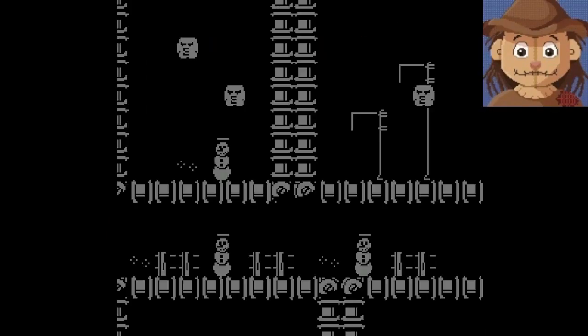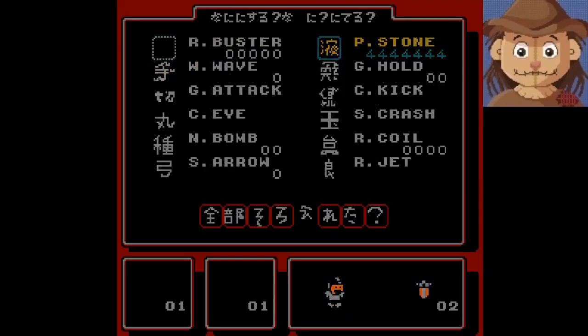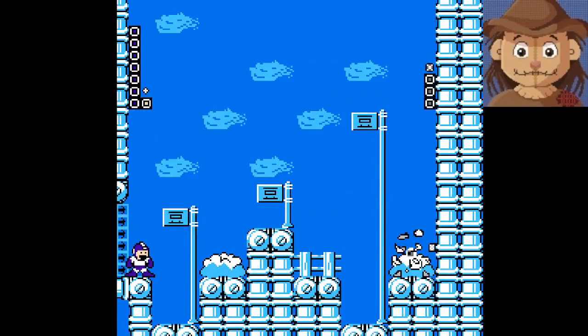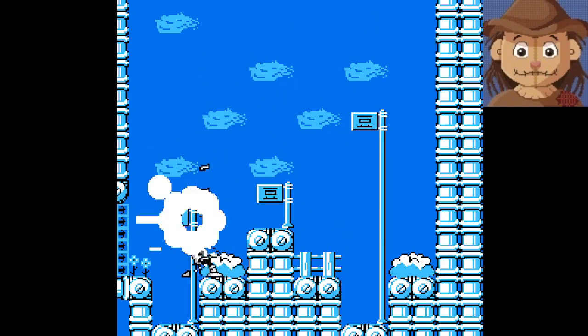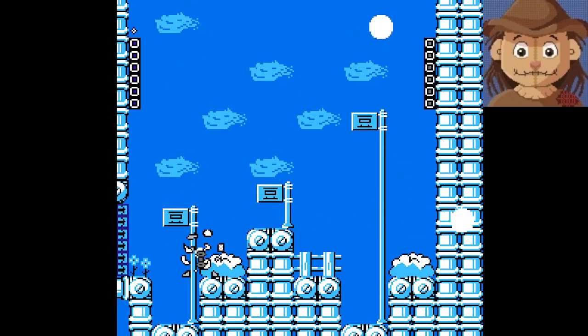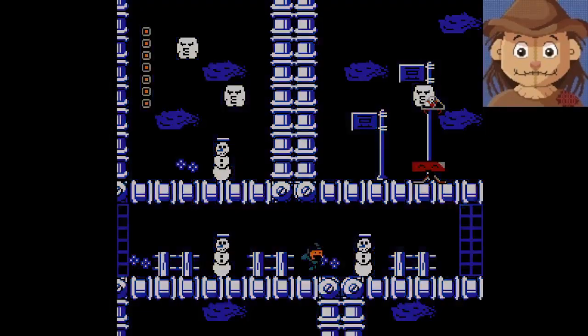Well, let's figure out what this guy's weak to. I guess I'll start with stone — let's try the right side. Oh, that's his weakness. It's this guy, the one that freezes you. Well, I do know his weakness: it's stone.